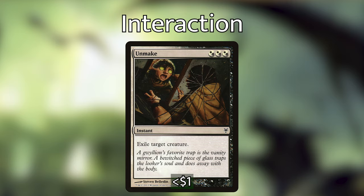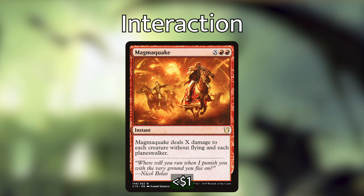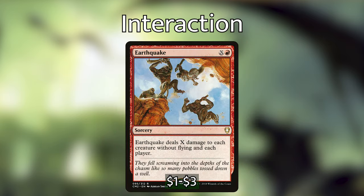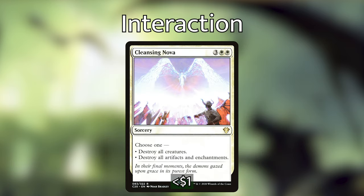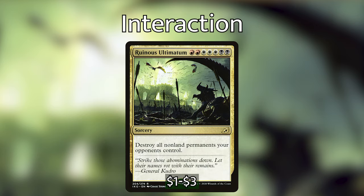Last up in interaction, we have board wipes. We have cards that deal damage only to creatures without flying. Magmaquake: red-red-X instant — Magmaquake deals X damage to each creature without flying and each planeswalker. Earthquake: red-X sorcery — deals X damage to each creature without flying and each player. We also have Cleansing Nova: three white-white sorcery — choose one: destroy all creatures, or destroy all artifacts and enchantments. Akroma's Vengeance: four white-white sorcery — destroy all artifacts, creatures, and enchantments, which you can also cycle for three. And my personal favorite, Ruinous Ultimatum: red-red-white-white-white-black-black sorcery — destroy all non-land permanents your opponents control. I have still not been disappointed by any of the ultimatums.